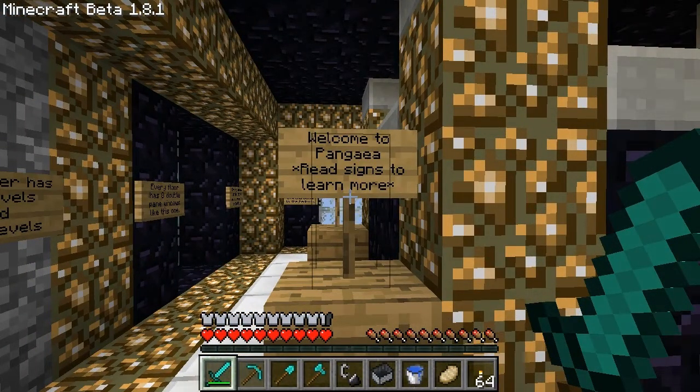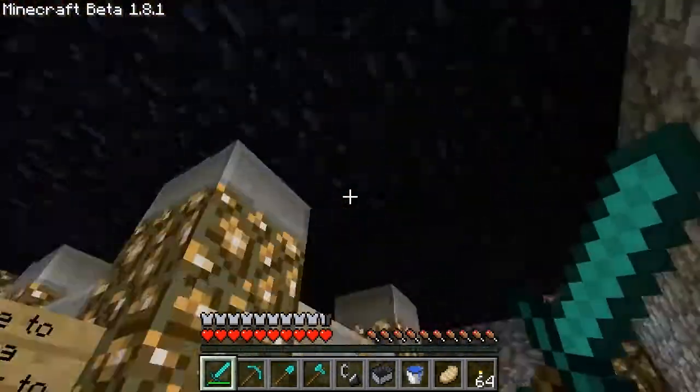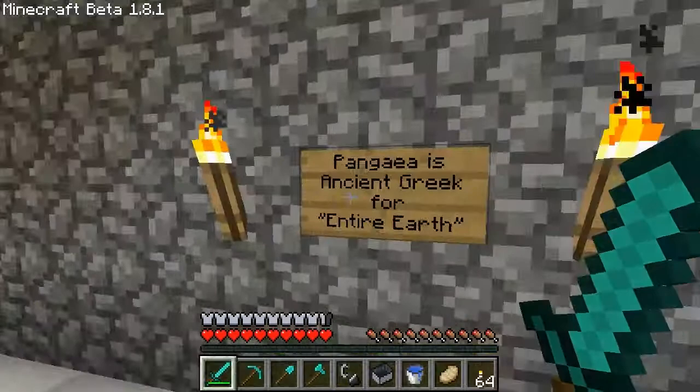I use MCEdit to import elements from different worlds and put them in this. We're currently standing on the ninth floor of the Obsidian Tower, and this serves as a central hub to my world.